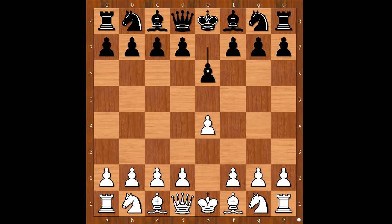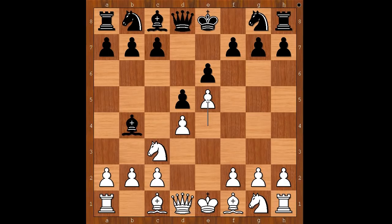Kieseritzky had the white pieces and he started with e4. e6, d4, d5 — the French Defense. Knight to c3, bishop to b4 — the Winawer variation. White's most played move here is e5.